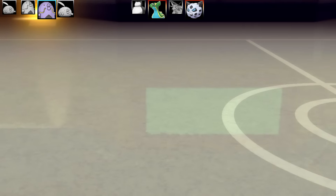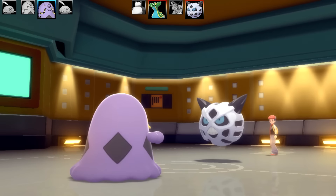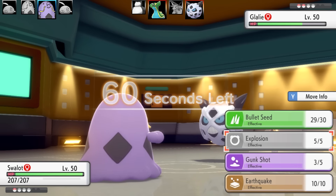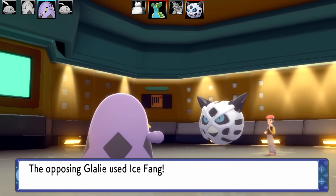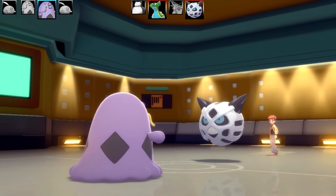Unfortunately Gulpin isn't going to be able to beat Glalie, but it got some pretty good damage off before fainting. Now I bring in Swalot — I need to take out Glalie and Gastrodon. This is a 4v4 battle, by the way. Glalie goes for Ice Fang on Swalot, and I go for Gunk Shot.